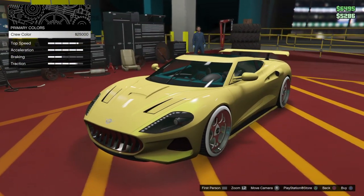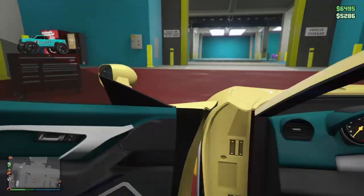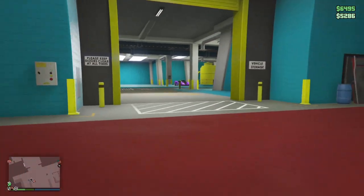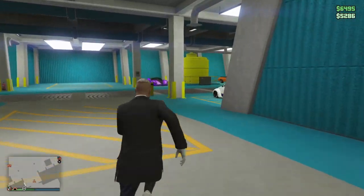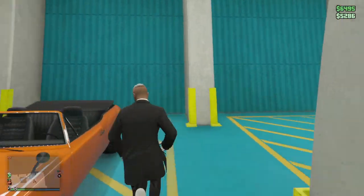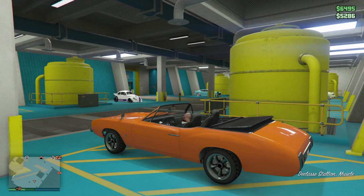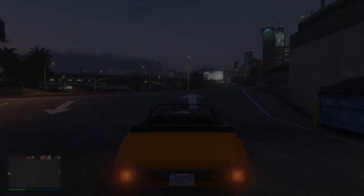I'm going to click on my PS button and then get back to the game. You see how it looks? I press triangle now and then run, take the car that I want to put the mods onto. I get the car, drive it outside, and boom.